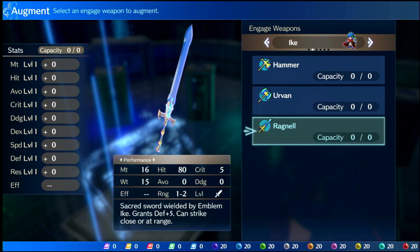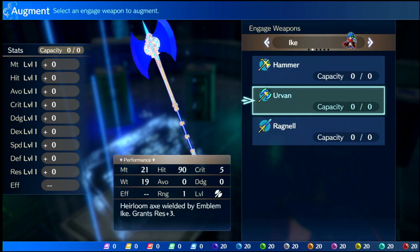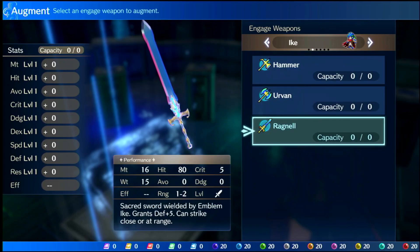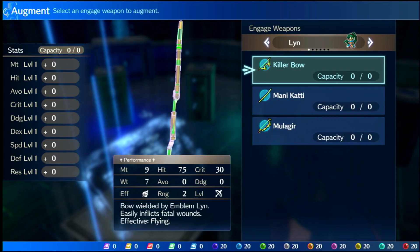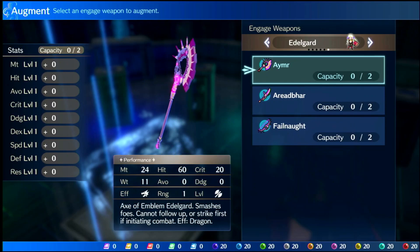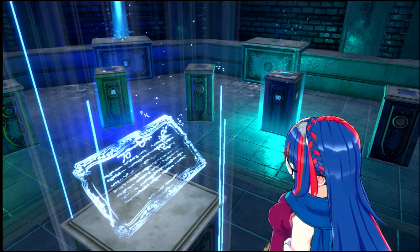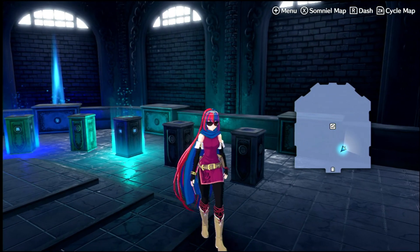These engage weapons deserve five out of five stars. You're going to find a use for all of them — unlike most other emblems where there are one or two weapons you never touch. All three of Ike's engage weapons are solid options you'll actually use. Ike is a pretty good emblem, working best on armor units.